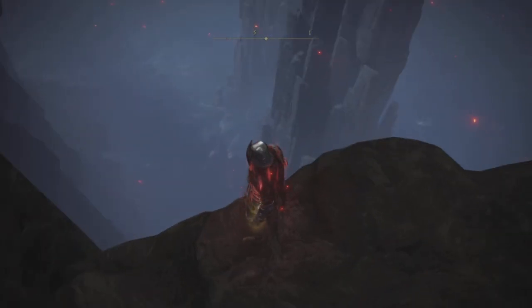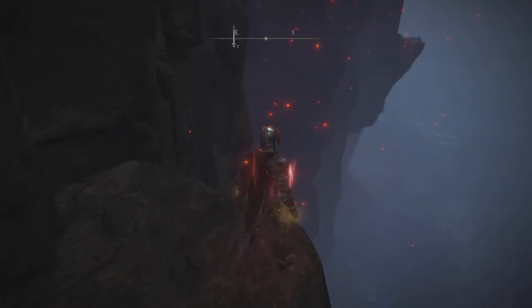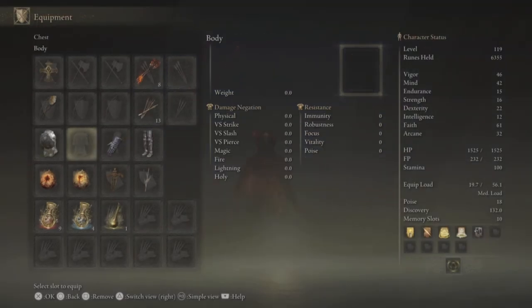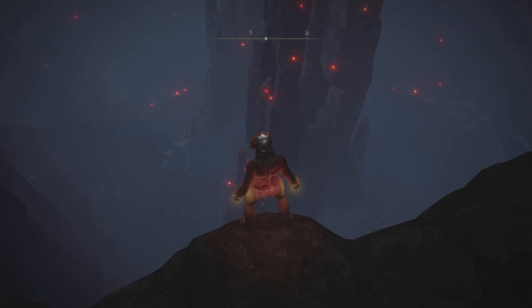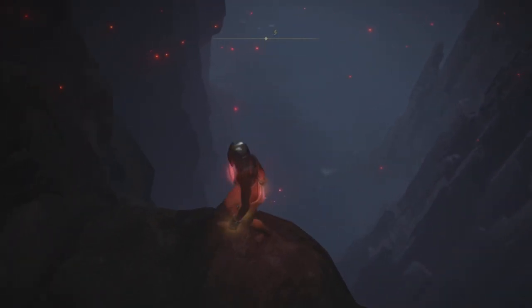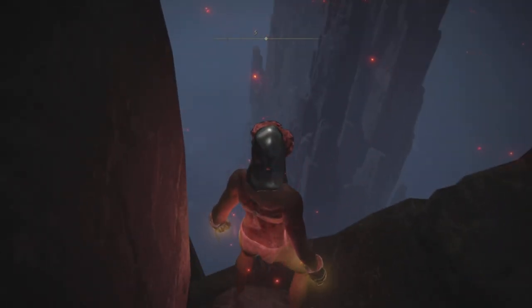Now after you do the previous step, go to a ledge and get really close to the edge and then quit out. The idea is that when you reload the game back up, Torrent will fall off the cliff and then die. This will not work if you are too far from the ledge — it has to be very precise and at the very edge. You can take off your clothes, like I did in the video, to make seeing where you are standing much easier.